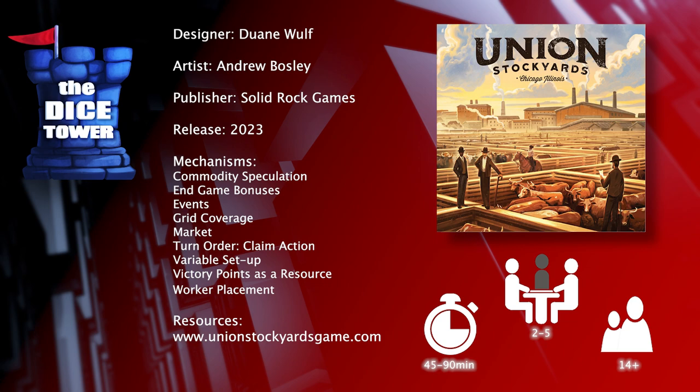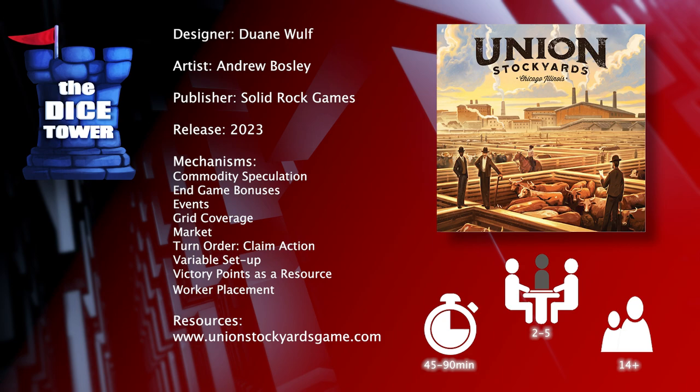Hey folks! Welcome back to another Dice Tower preview. I'm Mark and today we're taking a look at Union Stockyards, which is brought to you by Solid Rock Games. It's for 2-5 players, ages 14 and up, and games generally run about 45 to 90 minutes.